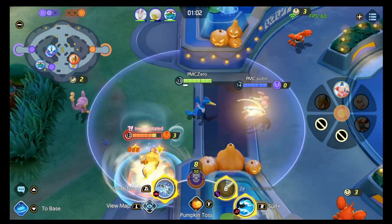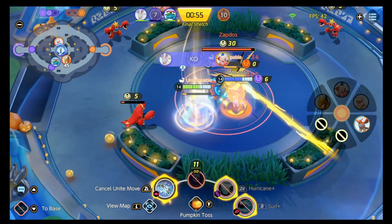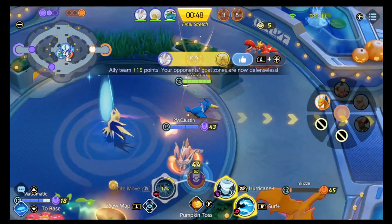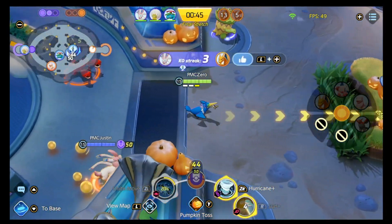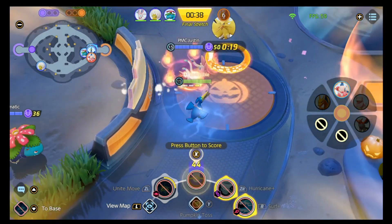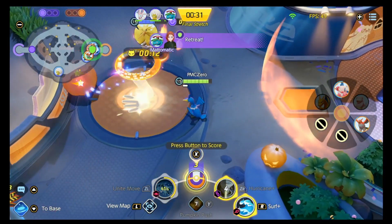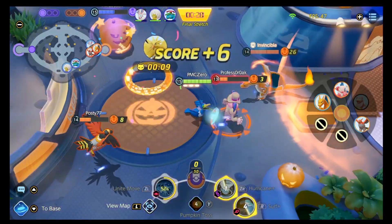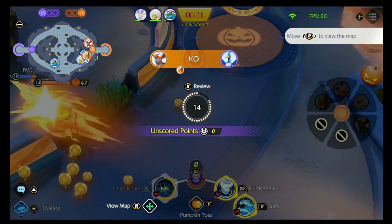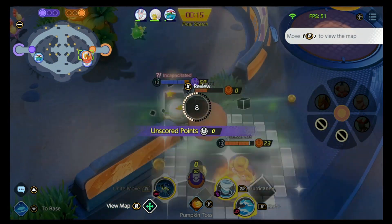The new 4v4 mode is actually pretty fun. Basically it's a 4v4 where Zapdos would normally pop up three times, but this time he only pops up at the one-minute mark. You can throw pumpkins at each other to make each other lose mobility, lose move synergy, lose cooldowns — all sorts of things. It's really disruptive.